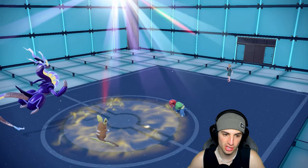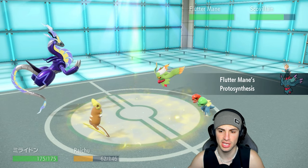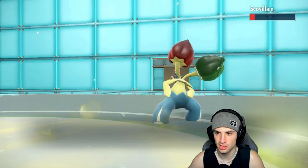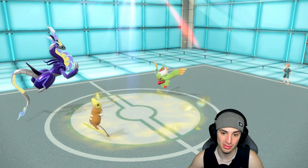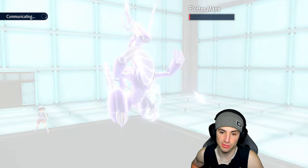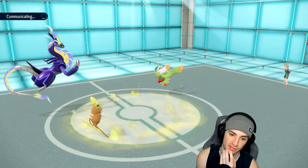Flutter Mane is looking scary — Groudon's back in. Flutter Mane just dies unless it has a Focus Sash. Psychic goes into Skulledirge, which isn't that bulky, and we get a crit — back-to-back crits for Raichu! Big KO. Electro Drift picks up the KO on Flutter Mane unless it's sashed... and of course it's sashed. That's why they swapped it in.